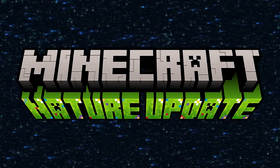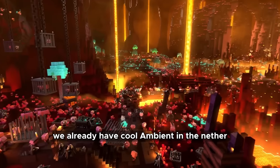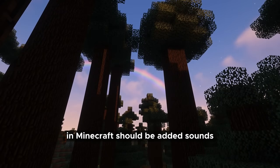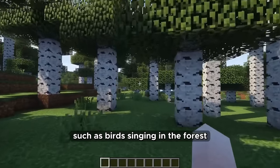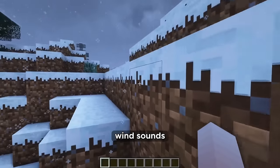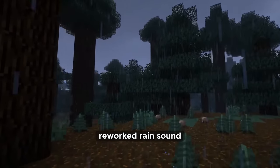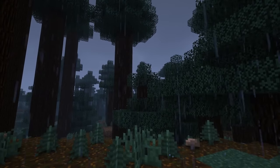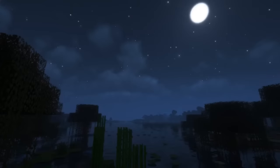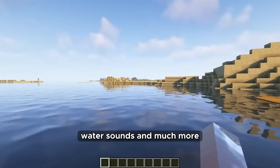Nature update. Ambient is one of the most important things that immerse you in the game world. We already have cool ambient in the Nether and it's time to add it to the Overworld. Minecraft should have sounds such as birds singing in the forest, wind sounds, reworked rain sounds, cricket sounds at night, water sounds, and much more.